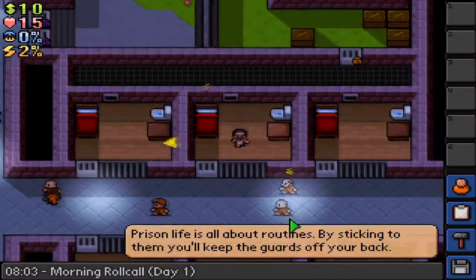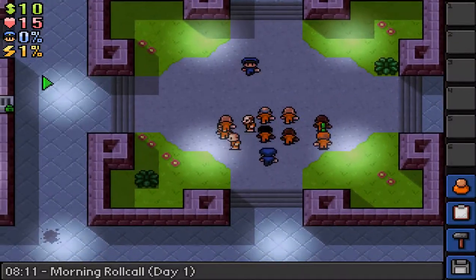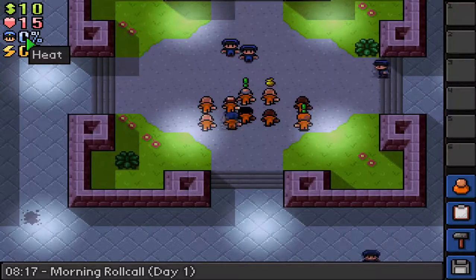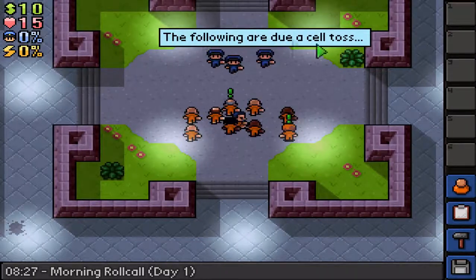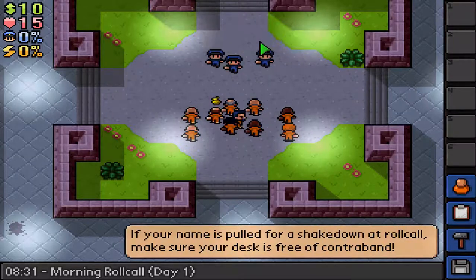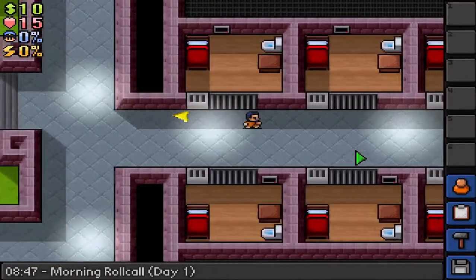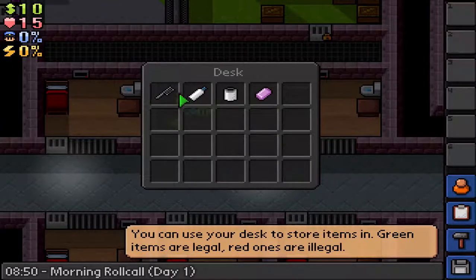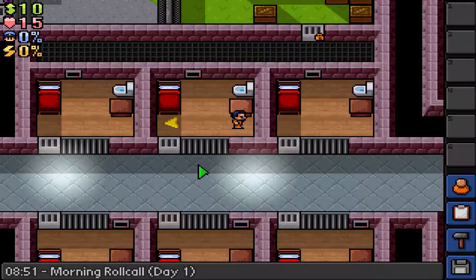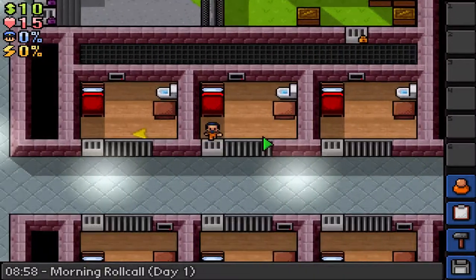Prison life is all about routines. I know how to play this game. Every morning there's a morning roll call — if you're not there, your heat's gonna go up. That's like the cops saying this guy isn't here for the roll call, find him. They always do a cell toss and choose two names — of course it's me. If your name is pulled for a shakedown, make sure your desk is free of contraband. The contraband items will show up red. You can also hide stuff in the toilet. If they pull your name to shake-down and find contraband, they're gonna start beating you up.